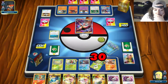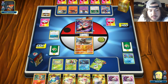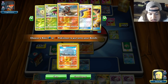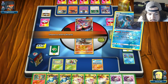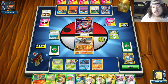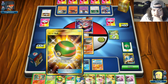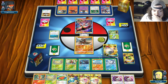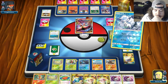We can grab another Rhyperior this turn. On our turn, we Brooklet Hill for Rhyhorn, Power Draw, discard a Rare Candy, Nest Ball for Vulpix, switch into Vulpix, Beacon for two Pokemon.